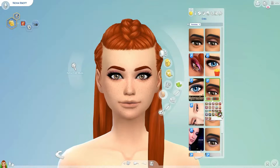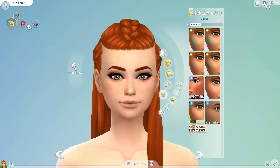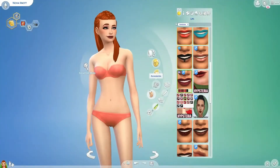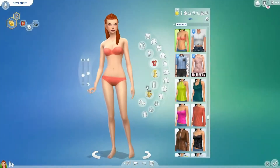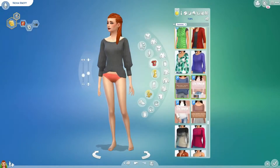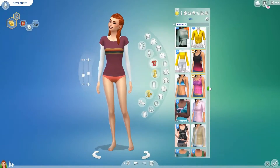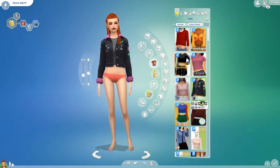So Nova, like I said, is self-assured, a music lover, and non-committal. She has the musical master aspiration, I think. I'm thinking for her, she's someone who really likes the guitar and singing and wants to have her own band, just tour all over the Sim worlds, meet a bunch of people, and kind of be crazy and never settle down. I mean, probably later on in life she will, but she's a fresh young adult — she doesn't need to be settling down anytime soon.